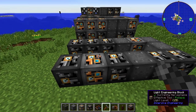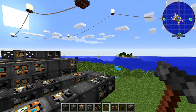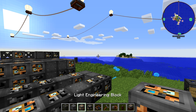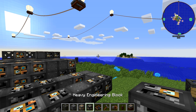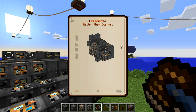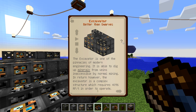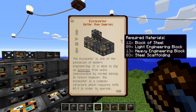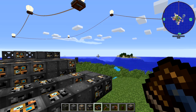The blocks you're going to need: steel scaffolding, blocks of steel, light engineering blocks, and heavy engineering blocks. You're going to need 12 blocks of steel, nine light engineering blocks, 13 heavy engineering blocks, and three steel scaffolding. Okay, let's build it.